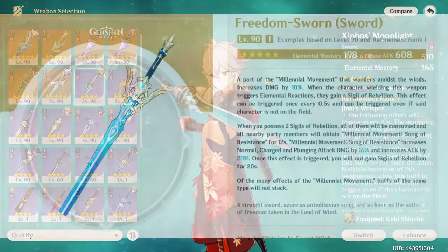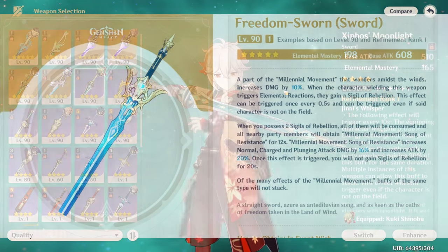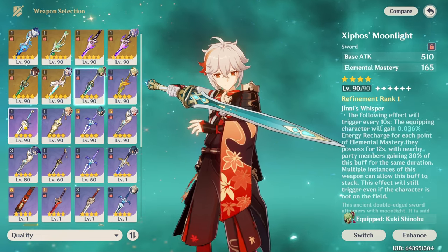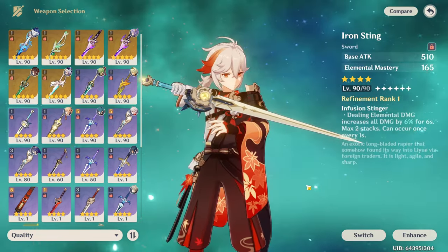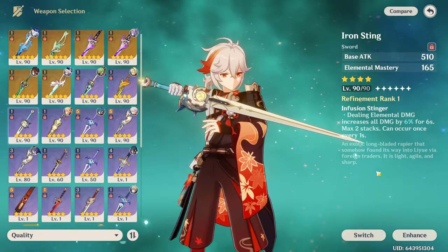Kazuha's signature weapon is the Freedom-Sworn, and it's a very good weapon, but I don't really recommend people pull for it because I personally don't think it's worth it, especially because Kazuha works with a lot of weapon options. Freedom-Sworn is good at buffing your team even more, but it's not really necessary unless you want to do speedruns or nuke showcases. If you have none of the above weapons, you can just craft Iron Sting, which is an EM main stat weapon, and you can leave it at R1 because its passive is nothing noteworthy.